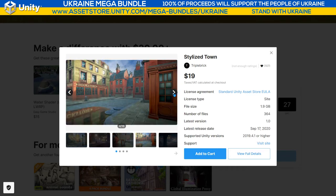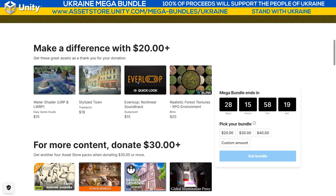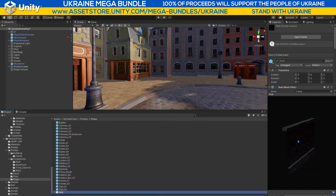We're going to be playing about with the stylized town from Triple Brick, normally just $19, but we're getting it as part of this mega bundle for the Ukraine charity that Unity are putting together. If you're paying $20 or more for the bundle, you're getting this one in — so for the price of basically this asset, you're getting four assets. Let's pop inside Unity — we're getting 25 different props in this pack.